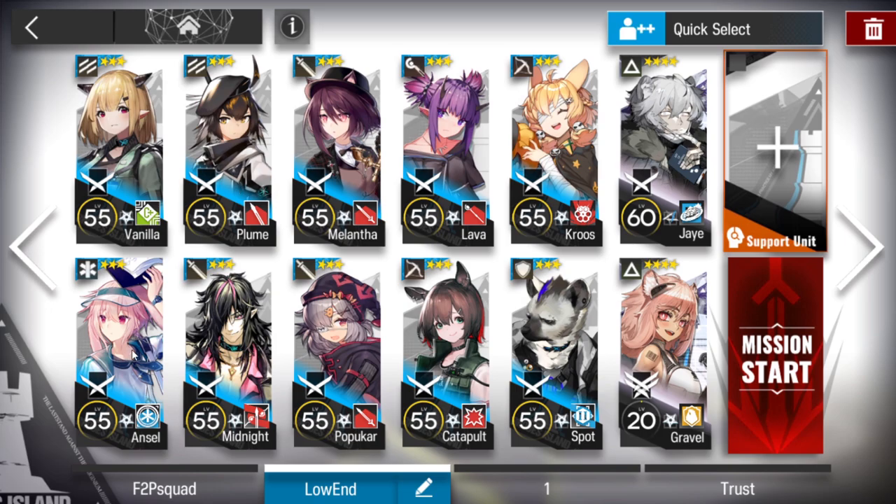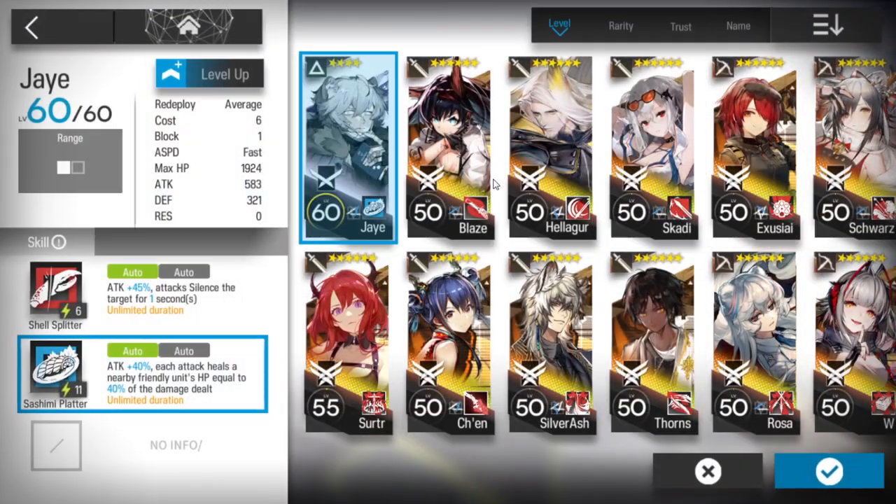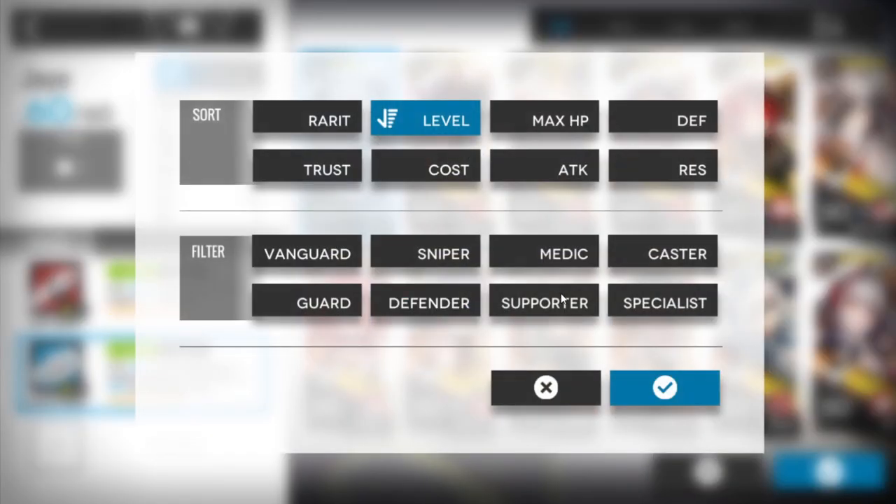So: vanguard, single block vanguard, one medic — a good one if possible — ranged guard, duelist guard, AOE guard, AOE caster, AOE sniper, single target sniper, medic defender. For this slot, you can bring anyone with a good attack, just to destroy a road block.